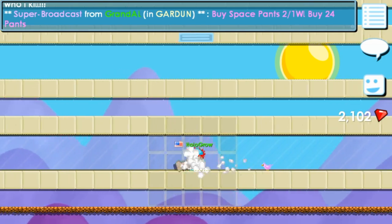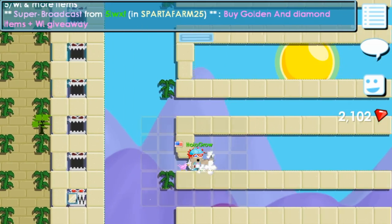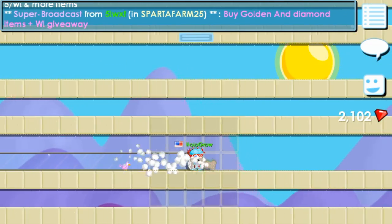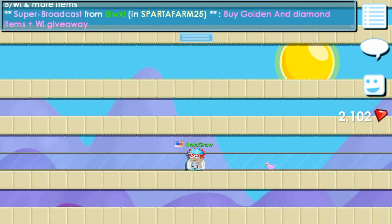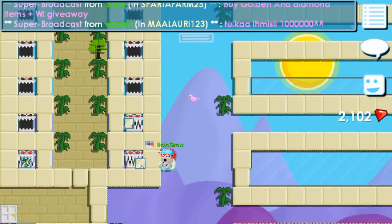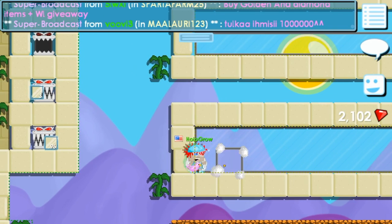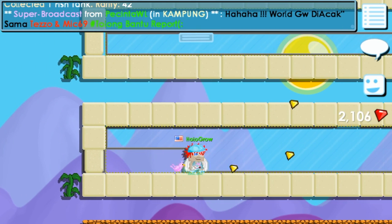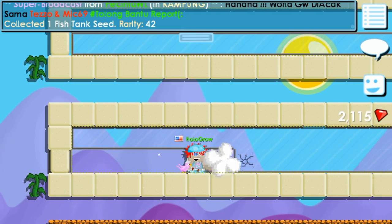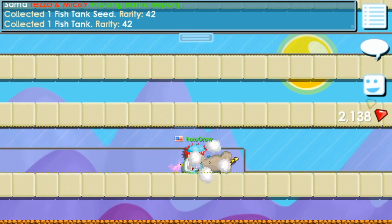There's also another thing you can do, but you will need a very trusted person for this. What you could do is give them all of your shans or all your fish tanks and they will break it all for free. All they would do is take the gems. They're going to be sitting there breaking, taking all the gems and the exp — but you get all the seed profit. It might not be as good to do with fish tanks because the seed profit isn't as good.